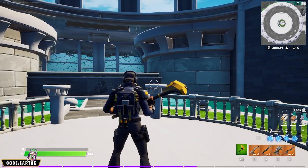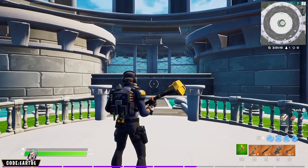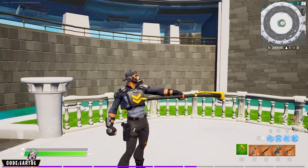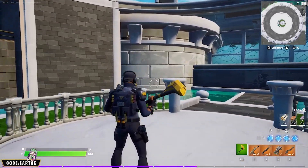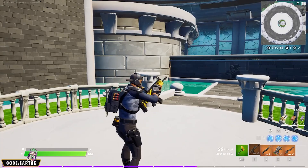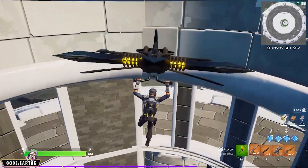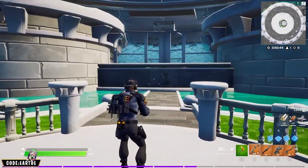I really wanted to keep this combo as clean as possible. The back bling has the same shade of blue as the outer part of his shirt — the sleeves — it's almost perfect. The little bit of red on the bullets matches really well with the red light on his left shoulder. For the pickaxe, all of the black matches really well with his pants, and the yellow keeps stretching the little details on him. For the wrap, I went all out with yellow and it still looks good. For the glider, the black matches his pants and the little bit of yellow was a plus.